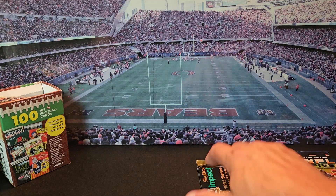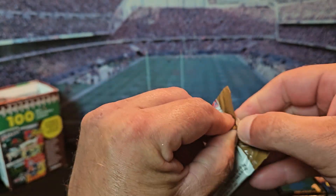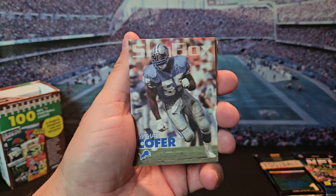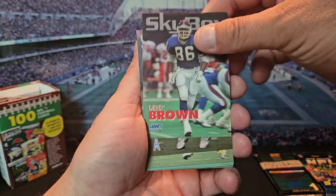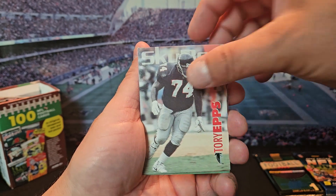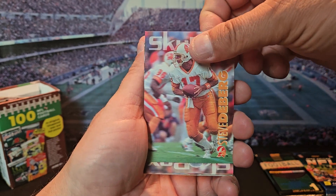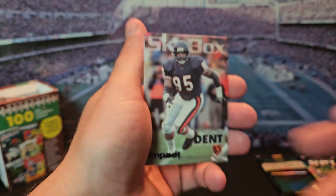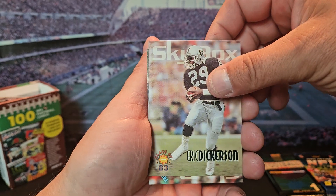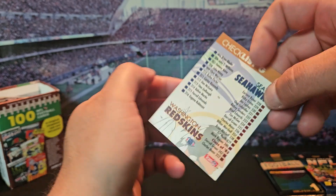You got '93 Skybox Impact. Michael Kosar, Derrick Brown, Cody Carlson, Roger Craig, Irving Fryar, Torry Epps, Ethan Horton, Steve DeBerg. There we go — Richard Dent, the Bears. Eric Dickerson — he was a beast. I'll check this card.